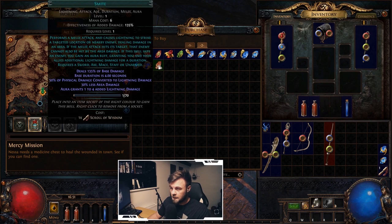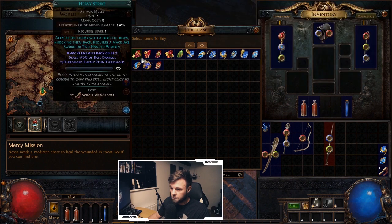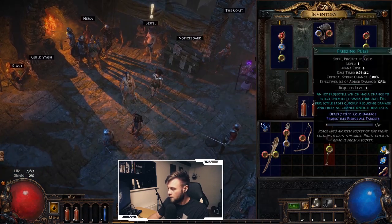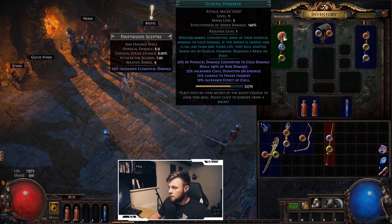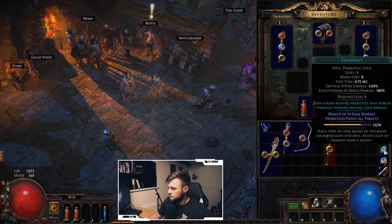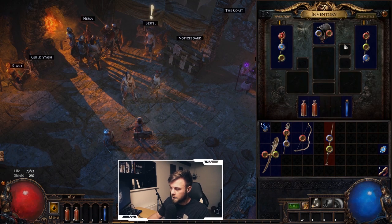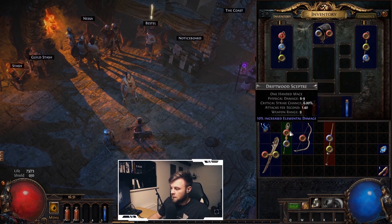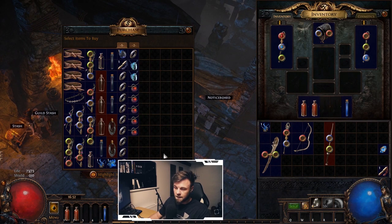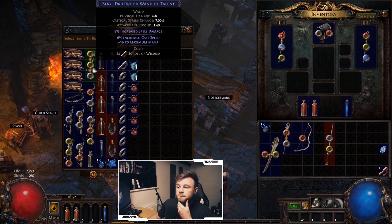There are no useful support gems available yet beyond the Elemental Proliferation we got earlier. We'll equip Freezing Pulse in our scepter. Ideally we want a weapon or equipment with linked sockets so we can link Freezing Pulse to a support gem when we find one. The next support gem I want is Onslaught, which gives increased attack, cast, and movement speed on kill — it's green, so we'll need a blue-green linked socket pair.